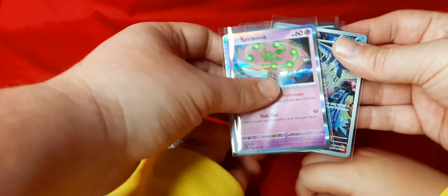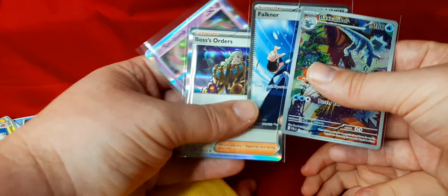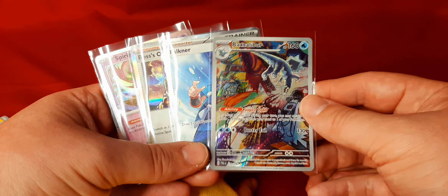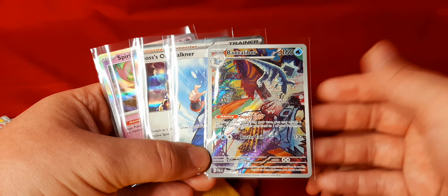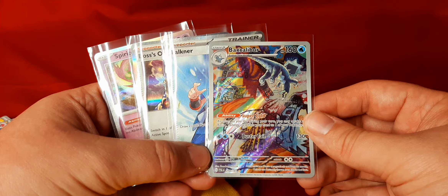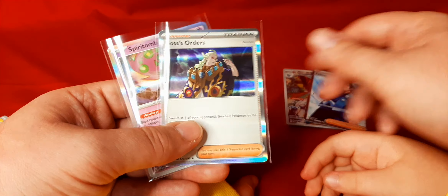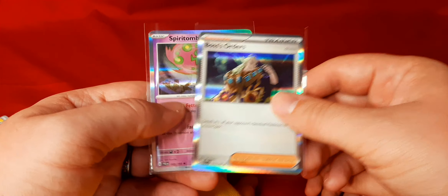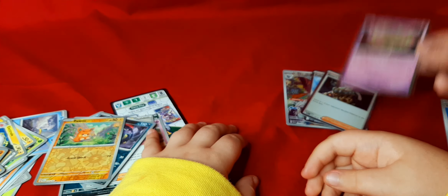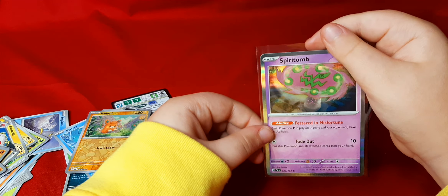These were his best cards — hold them up. We got two full arts: Bax Caliber, which is a sick looking card — just the art on that is spectacular. We got the Faulkner Trainer, which is the ultra rare. We have Boss's Order, which is a rare holo with a hollow border. And we got Spiritomb — this one looks almost like a rainbow when you hold it up like this.